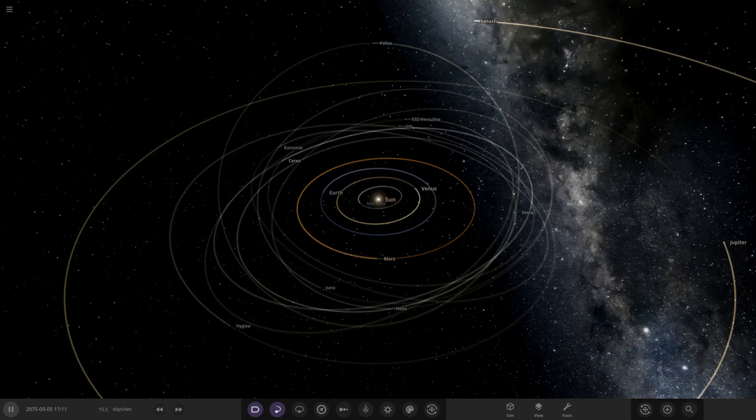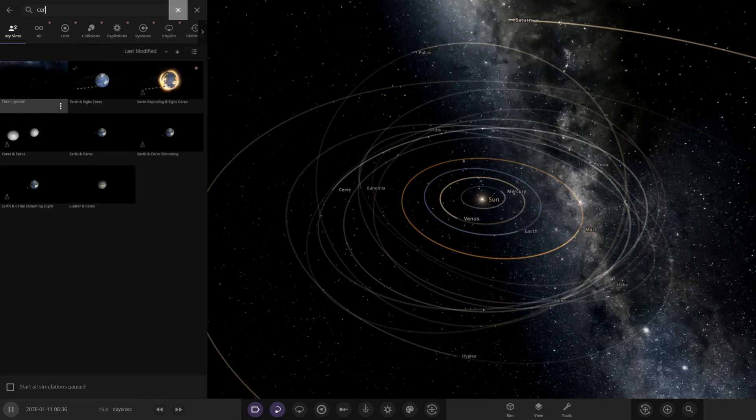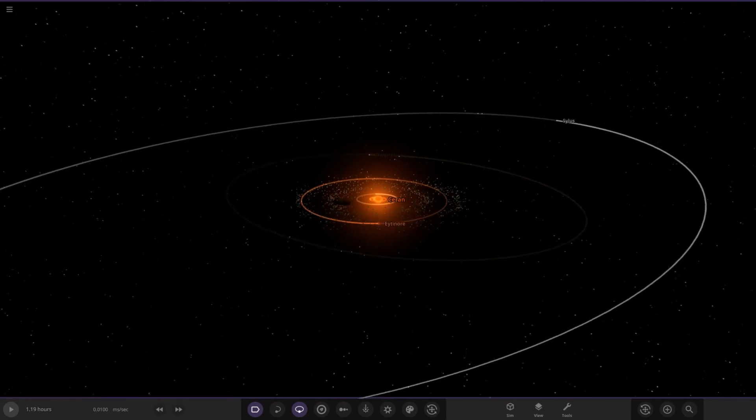The first system they've sent for us today is the Seren system — I hope I'm saying that right, apologies in advance if I butcher any pronunciations. So here it is, the Seren system. He said this one has no descriptions, so we're free to explore it and see what he has prepared for us.